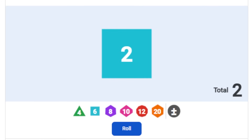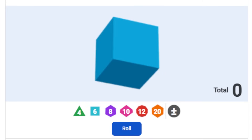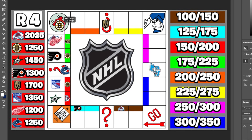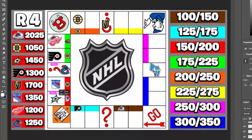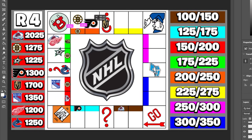Colorado starts round four rolling a two and owes Vegas $225, dropping to $2,025. Vegas climbs to $1,700. Boston rolls three, passes free parking, and picks up the first orange space for $200 — if another team lands on it, they'll owe $250. Dallas rolls three and immediately owes Boston $225. Philly rolls five and lands on chance, spinning the wheel — they're passing go and collecting $200!